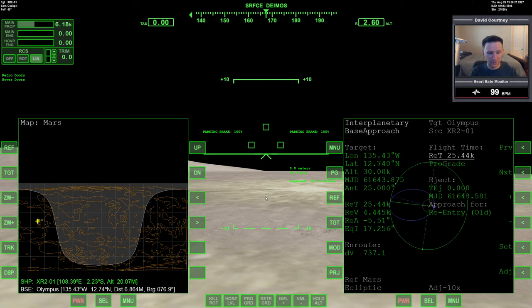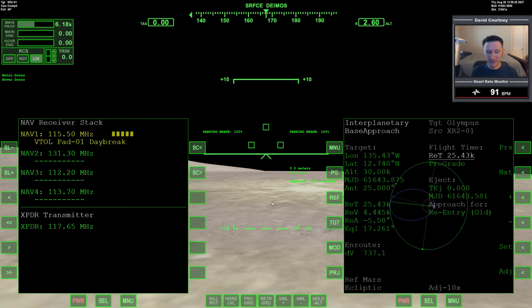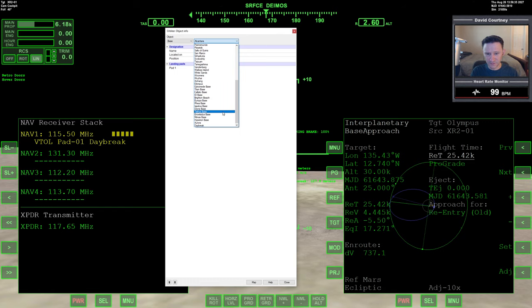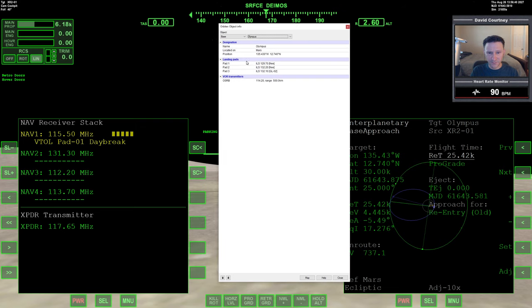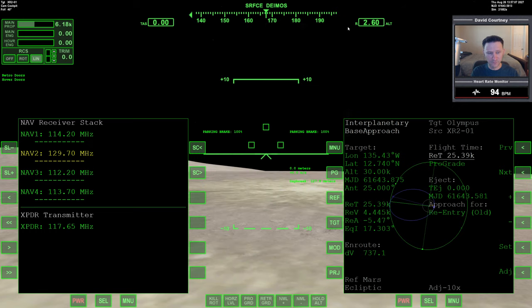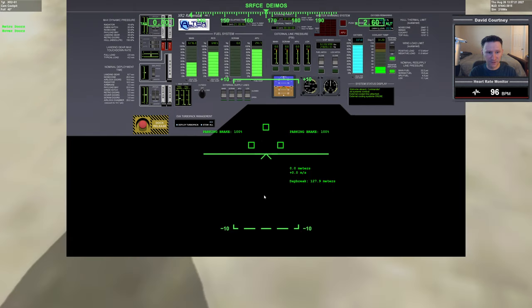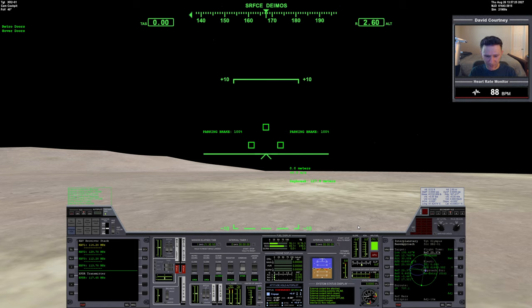Okay, so we're ready to fly. Before we do, let's set up some COM/NAV information so that when we're getting ready to land, we're not scrambling at the last moment to set up our data. Let's bring up the base list and find Olympus. Let's put the long-range ILS on number one - that's 114.20. And let's put landing pad one because three is not free, but one and two are free. So 29.70 - okay, we're all good. I'm going to turn off external cooling and using onboard O2. I think everything else is ready.